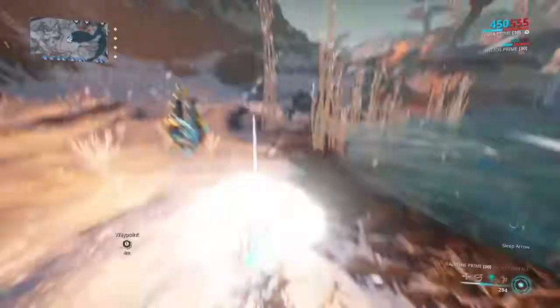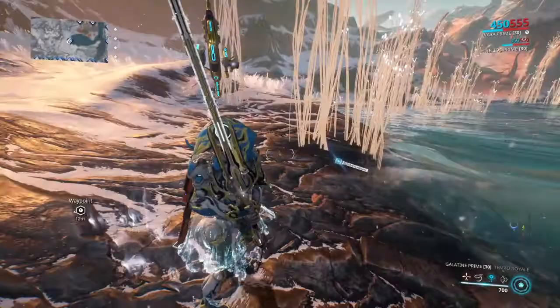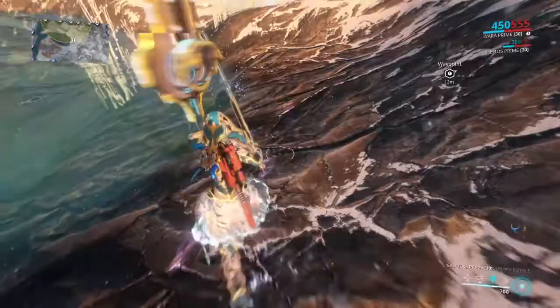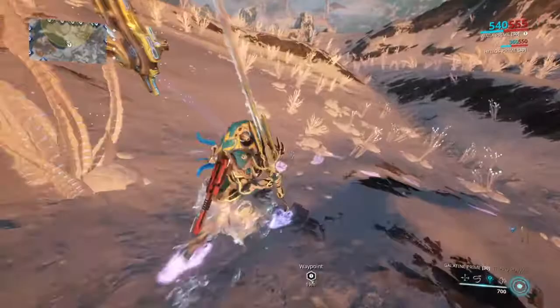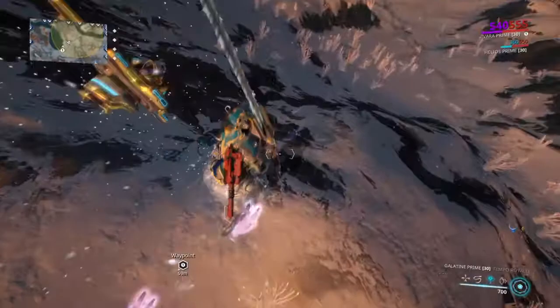Put on the tranq rifle and we should be able to see the trail start point. We're going to hit track animal, and now we follow the paw prints to track it, keeping an eye on the radar for any bad guys.